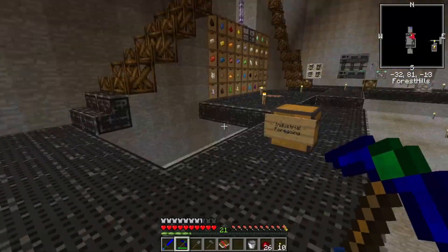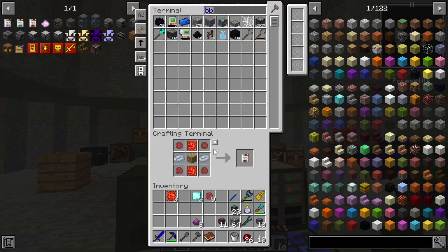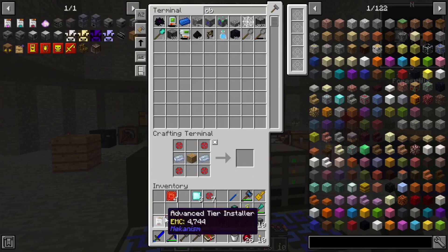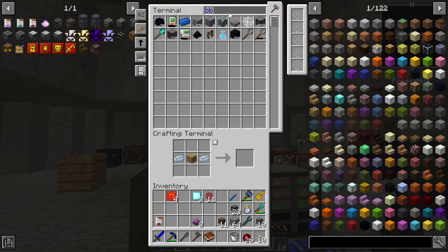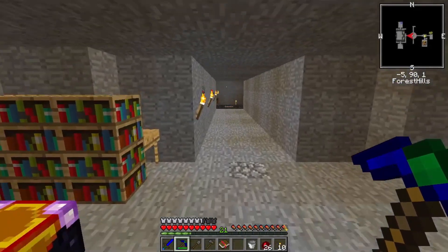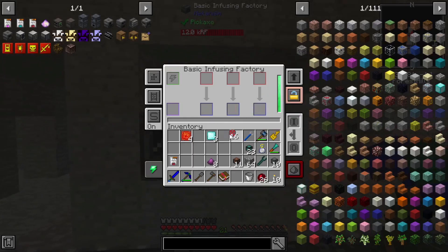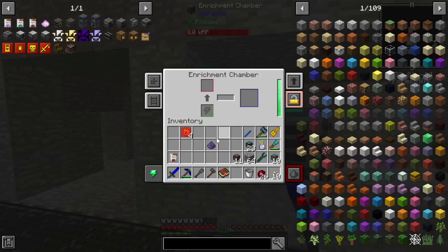The obsidian will turn into refined obsidian dust. We can make the advanced tier installer - do I have any more enriched? No, so maybe I did count correctly. We're going to need 16 so we put those in there and we can put all of these in there and they will make what we need, which is the reinforced alloys and the refined obsidian dust - we only need one of those.